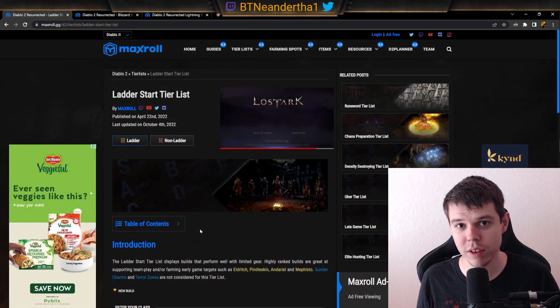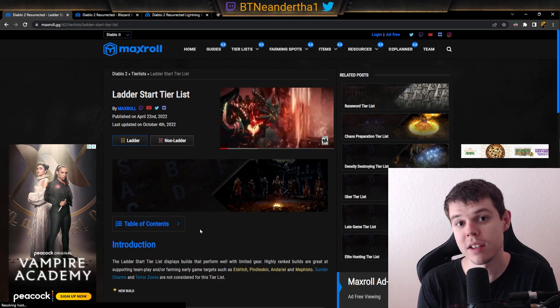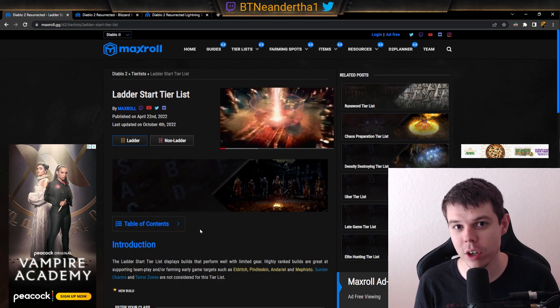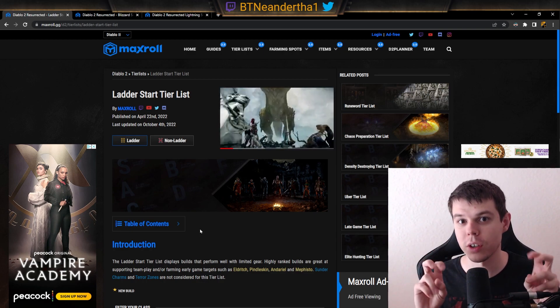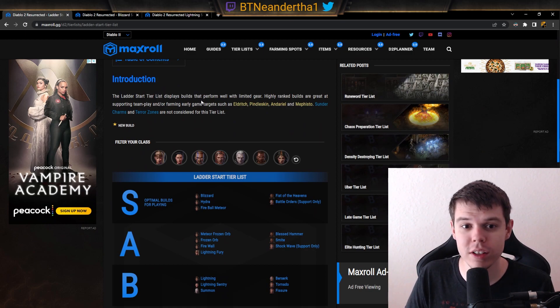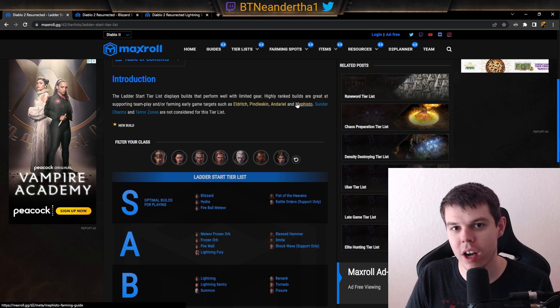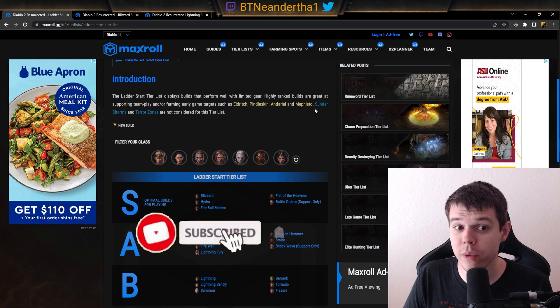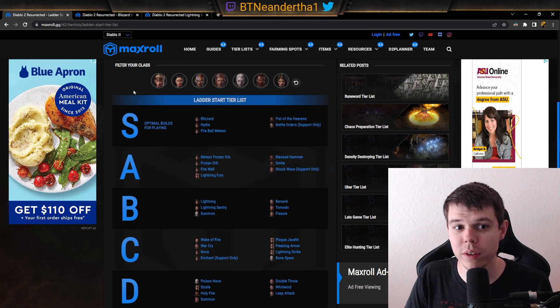Today we're going over the ladder start tier list for Max Roll — there'll be a link in the description below. As a disclaimer, this ladder start tier list is pretty much the same as it was in Season 1, because we're not considering sunder charms or terror zones, as we're not calling those starter builds. We're considering builds that perform well with limited gear that can farm key areas such as Eldritch, Pindle, Andariel, and Mephisto, which are really good for building economy on a ladder start.